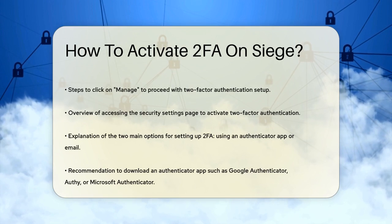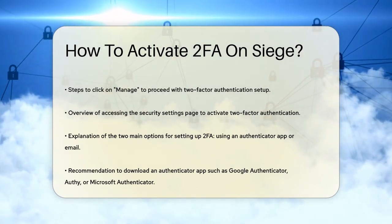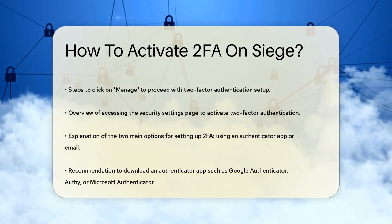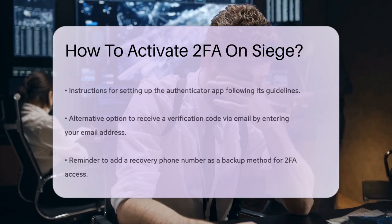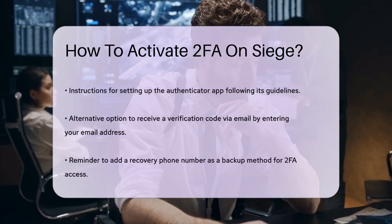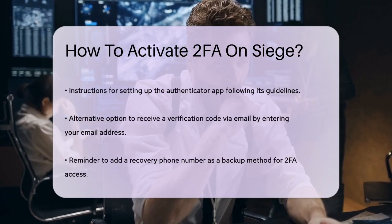You have two main options to set up 2FA: using an Authenticator app or via email. If you choose to use an Authenticator app, you'll need to download an app like Google Authenticator, Authy, or Microsoft Authenticator on your mobile device. Follow the app's instructions to set it up.